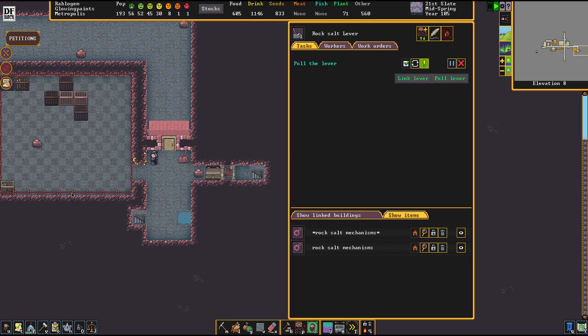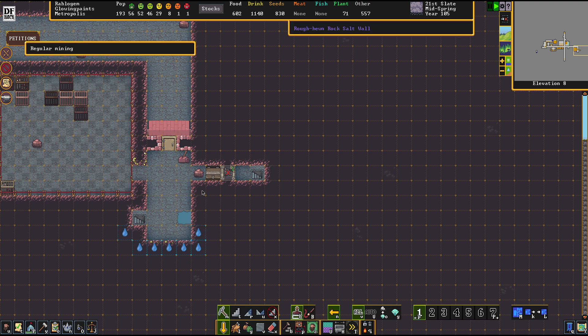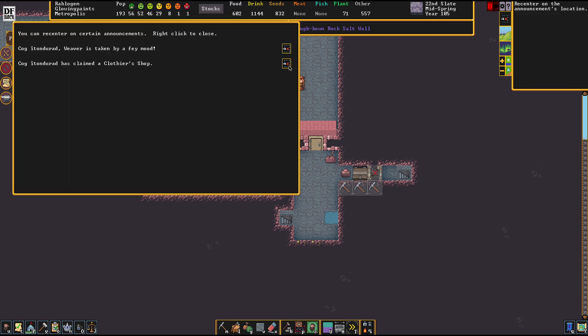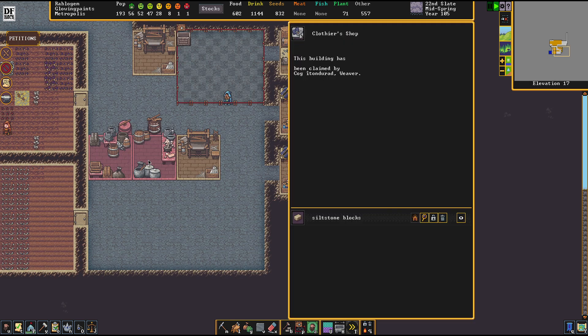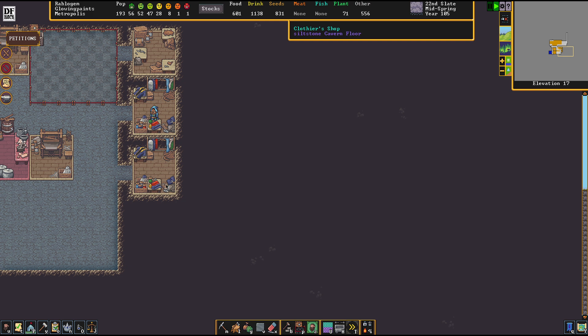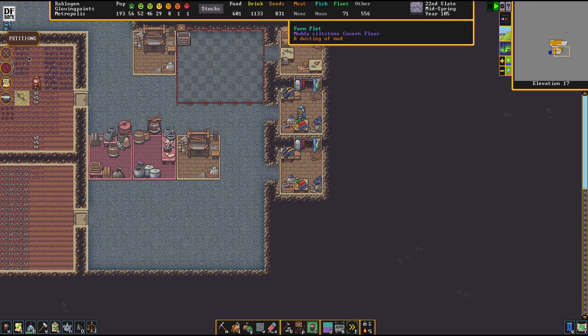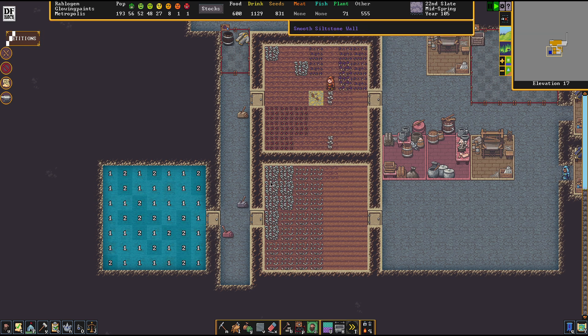If you want to get rid of a nobleman, you always have to take into account the fact that the noble person is actually important to the people. If you are just killing them off directly, your folks will grow unhappy because of that. It's just not right to do this.